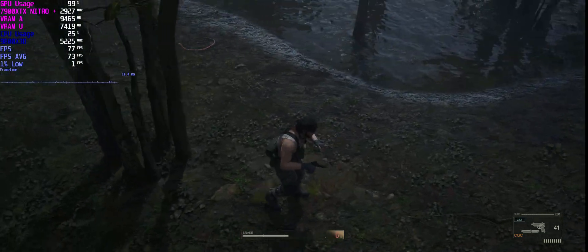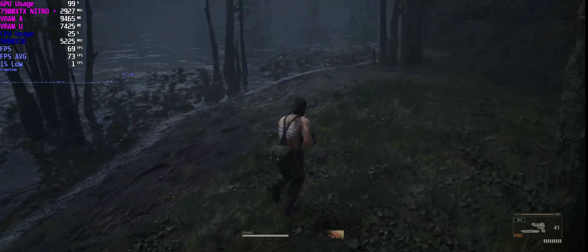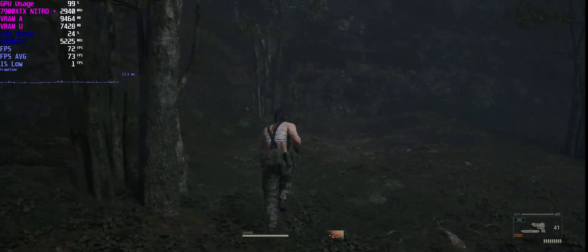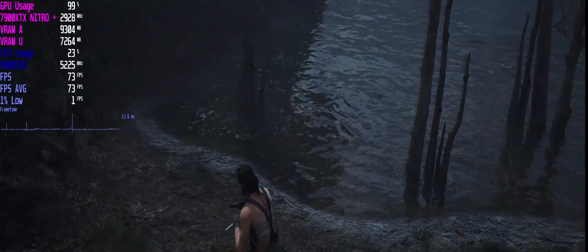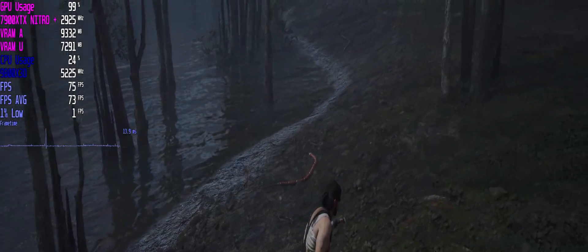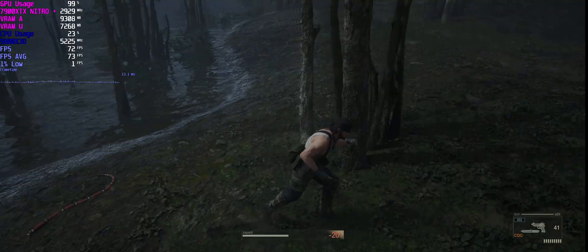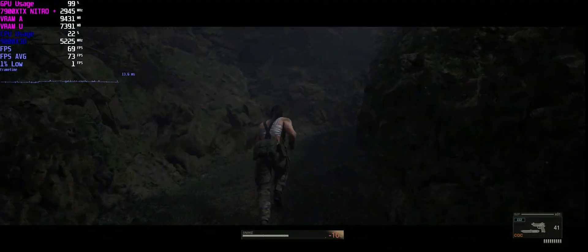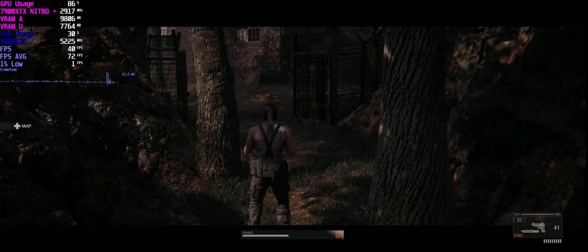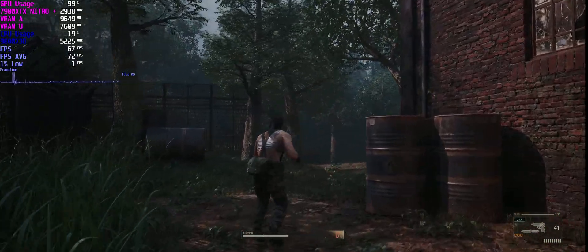My findings so far using FSR4 on RDNA3 with the XTX — mostly it's been really good. I checked out five games and it was working well, but then I did come across some confusing things. As you can see in Metal Gear Solid, there's a lot of flickering on the ground and artifacting, which is more like FSR3, not FSR4. I haven't seen this on the 9700 XT in this game. Quality mode seems to be broken in a few games. I first noticed it in Hell is Us. Other games like Stellar Blade and Final Fantasy looked great with quality mode.